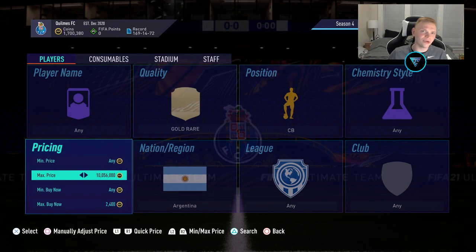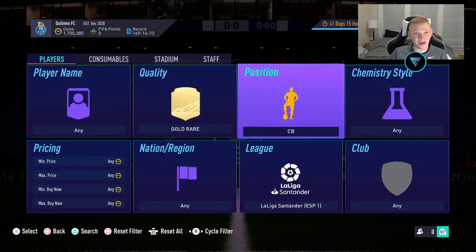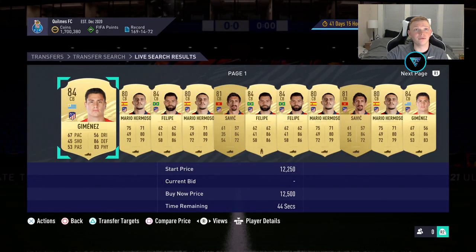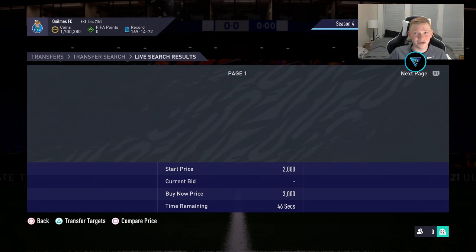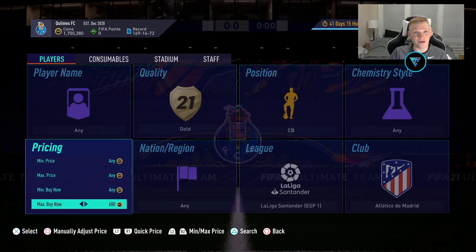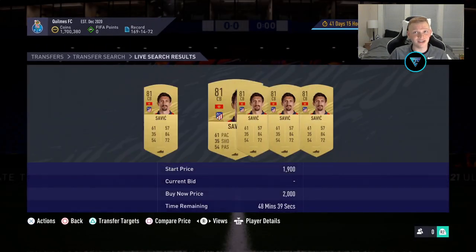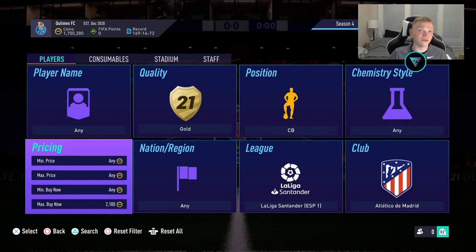Moving into our next filter, we're going over to the Spanish League — one of my favorite filters. We're looking at Atletico Madrid gold center backs. In this filter there are five cards: Jimenez, Felipe, Mario Hermoso, Savage, and Perez — he's a common gold as well. These Atletico Madrid center backs typically hold their value really well. Savage is the cheapest, going for about 2,000 coins. Selling for 2,000, you lose 100 on tax, so we're going to snipe for 1,800 — making a minimum of 100 coins per card.